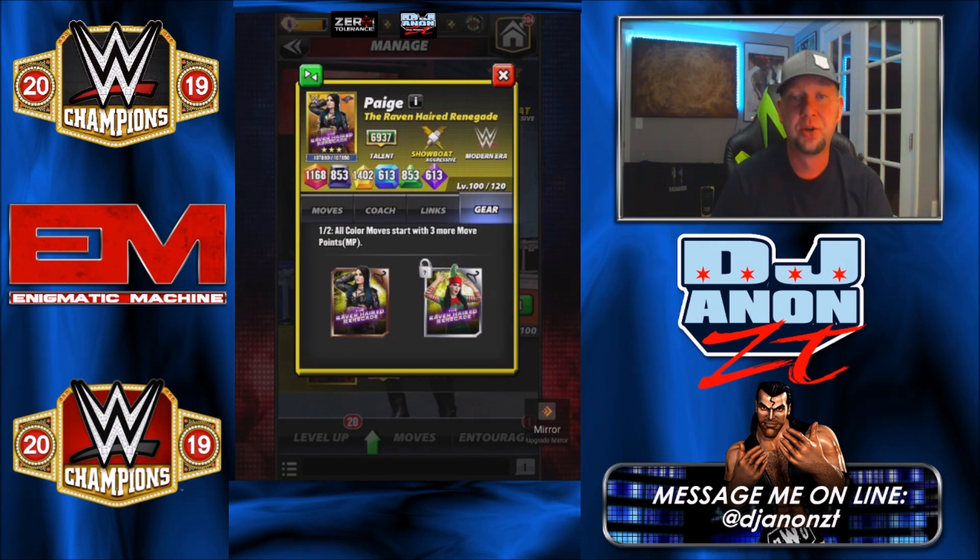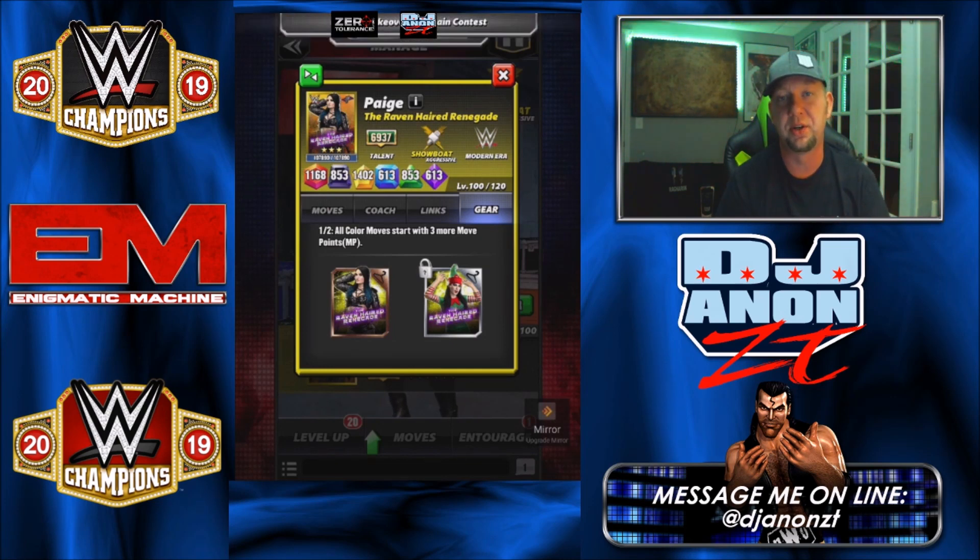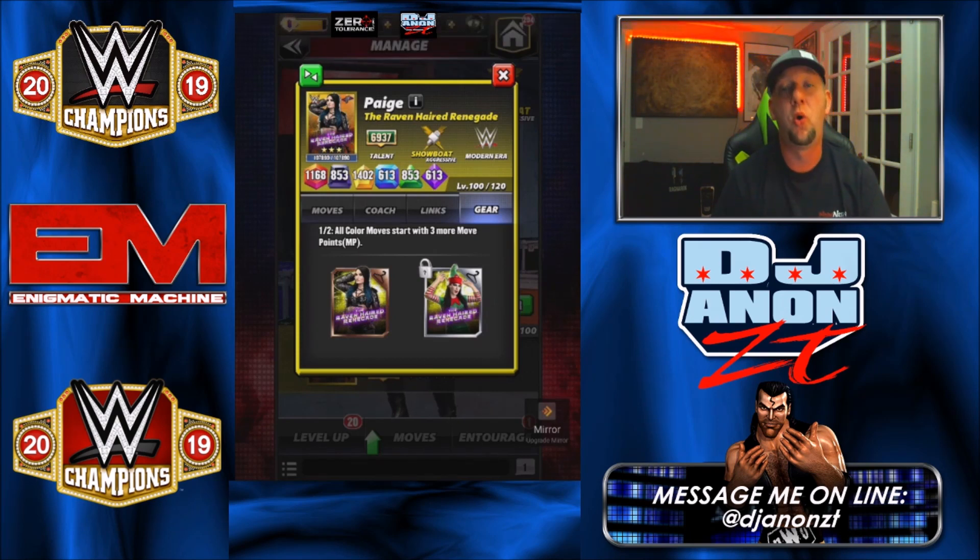If you have the elf gear unlocked, all moves start with three more move points — and that is crazy good. She's a whole other player if you have that elf gear. She's lightning quick, and you can put a move point trainer on top of that, hitting your moves turn one or turn two.